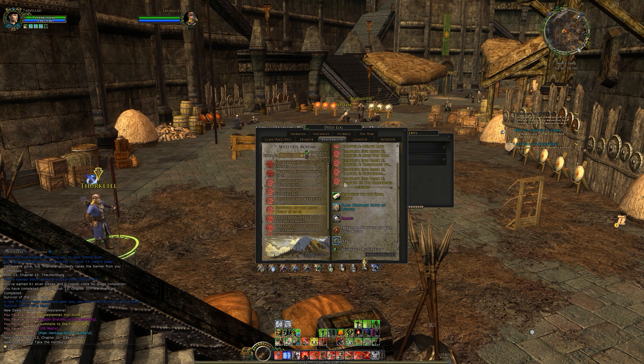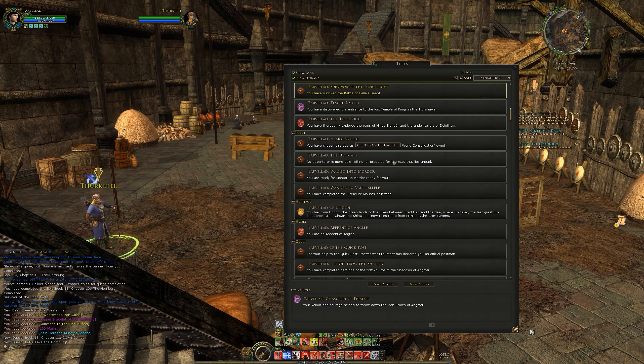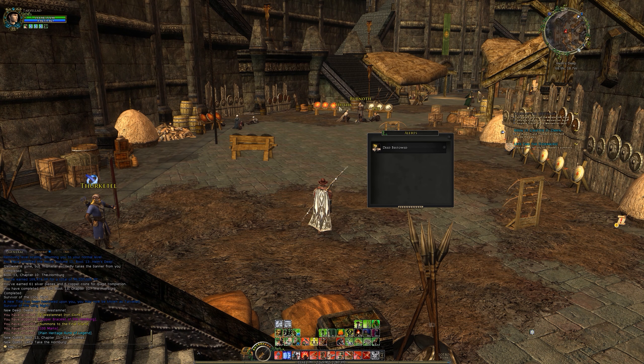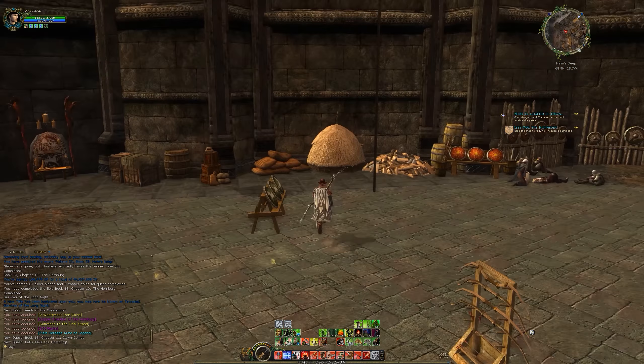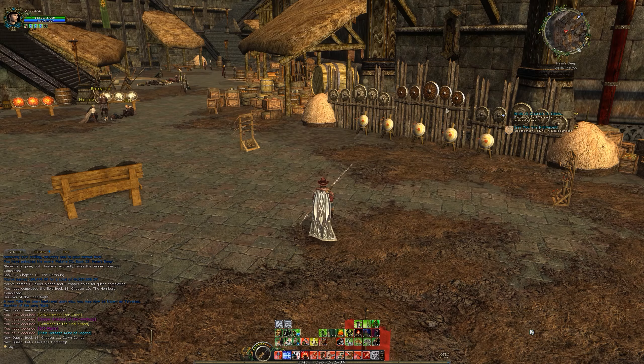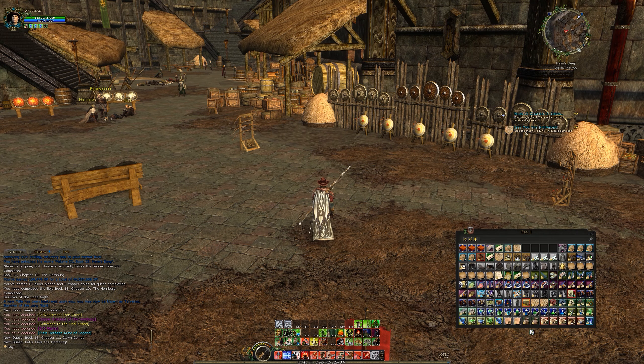So we've got Zeal, Survivor of a Long Night, 100 marks, heritage rune, and summons to the final stand, which gives us that quest. First time I've ever done that one actually. Title awarded as well - we got Survivor of a Long Night. Currently we are repping Champion of Eriador still. We completed Survivor of a Long Night, we've got to do slayer quests and Explorer of the Western Night. You can't really just do all the deeds of this area without doing the epic quest, but we're eventually going to get there.